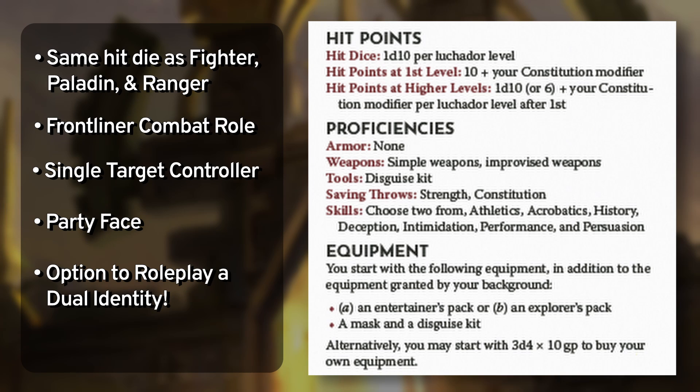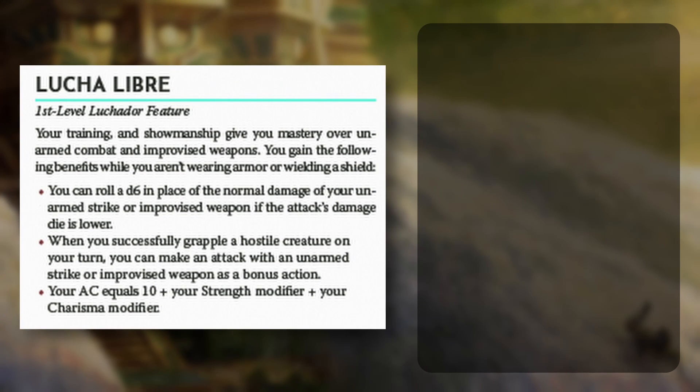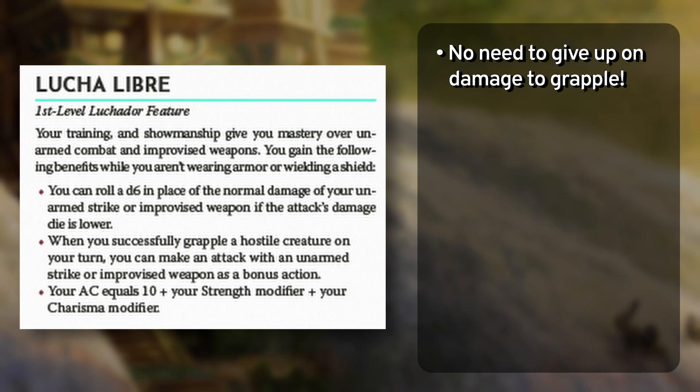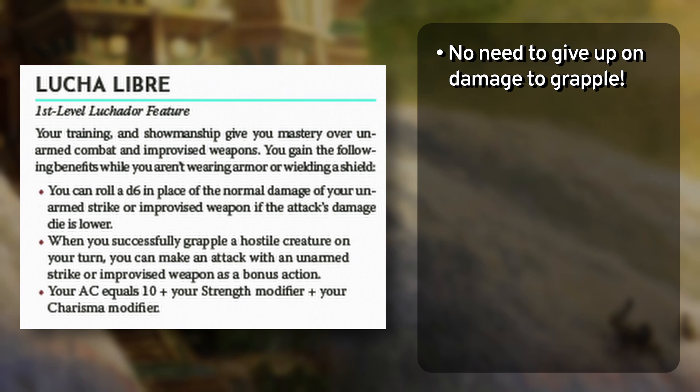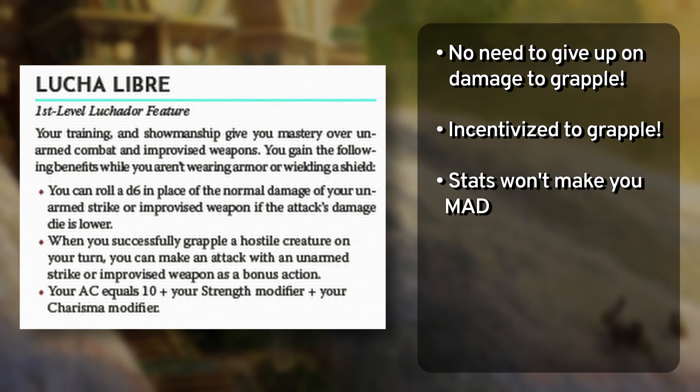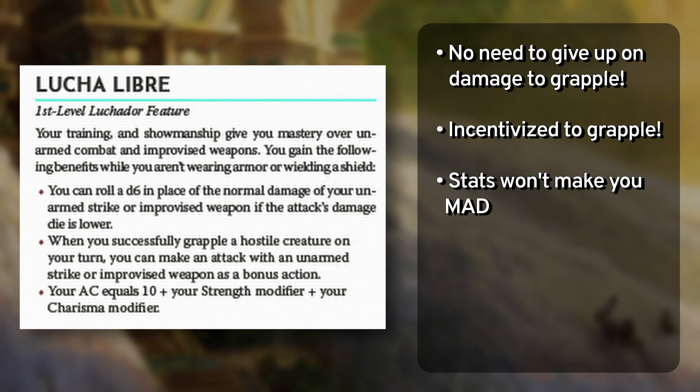The disguise kit and mask let you play into the dual identity aspect of the Luchador fantasy — your closest allies will know your secret identity, but the world will know you by your stage name. Kicking off the class features, we have Lucha Libre, which gives you the tools to be effective in melee. Your unarmed strikes and improvised weapons deal d6 damage. Whenever you grapple a creature on your turn, you can make a melee attack with an improvised weapon or unarmed strike as a bonus action, so you're not trading damage for grappling. The feature also provides an unarmored defense: your AC equals 10 plus your Strength modifier plus your Charisma modifier, tying back to athletic performance — it's your physical conditioning and captivating performance that give you a defensive edge.